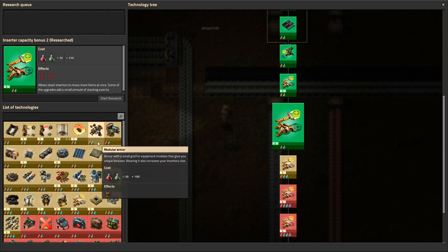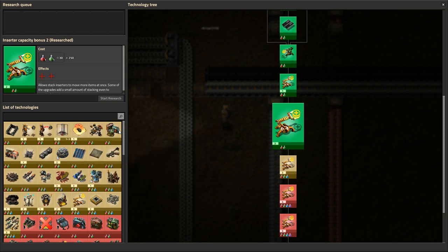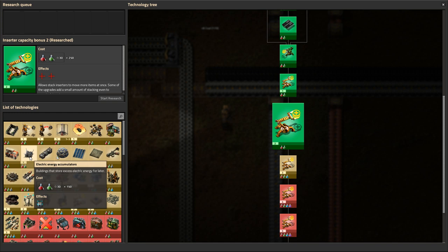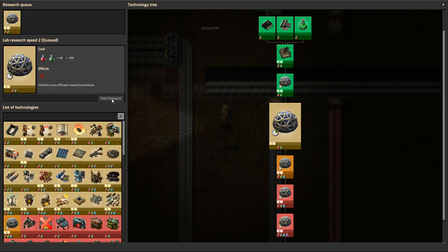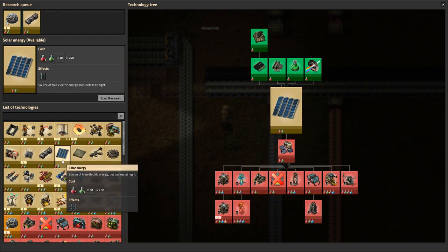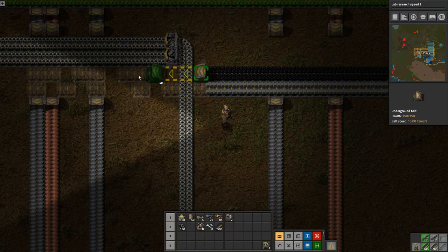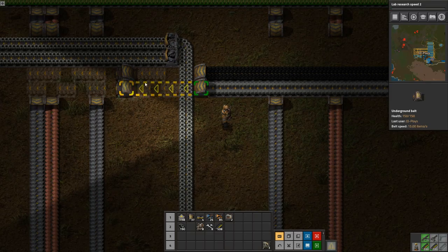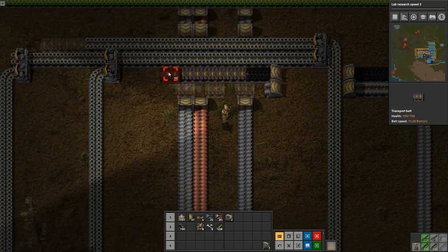Research is done! We're going to get lab research speed, fluid wagons, solar panels, and concrete — purely because we can. That's pretty much where our research ends until we get military science up and running, which is what we're working on right now.